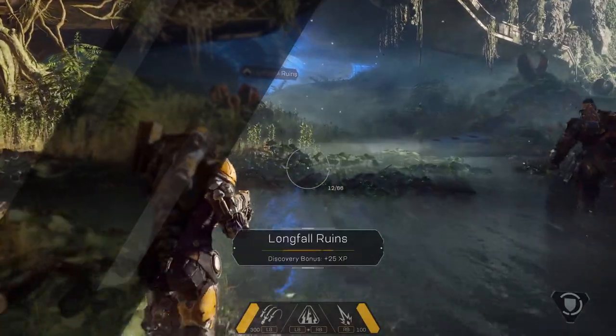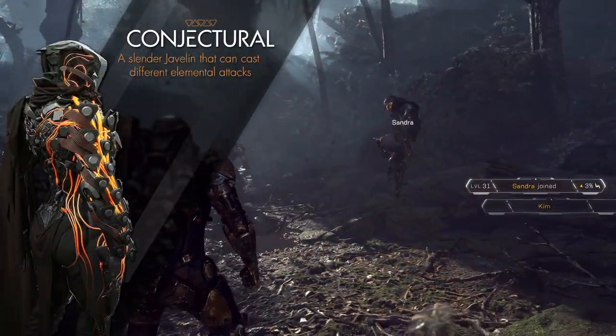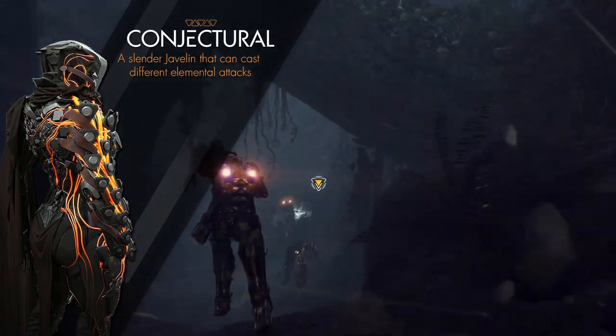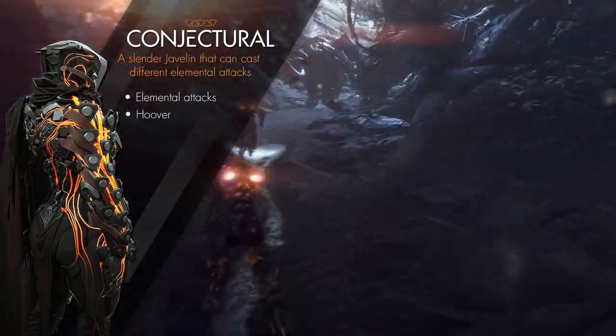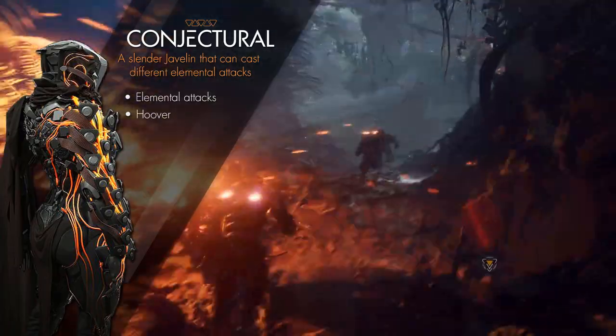The third javelin we saw is the Conjectural. The Conjectural is a mage-like caster javelin that seems more nimble than the others. It's quite small in comparison but is able to fly or hover and cause different types of elemental attacks — for example, we've seen fire, electricity, and ice.